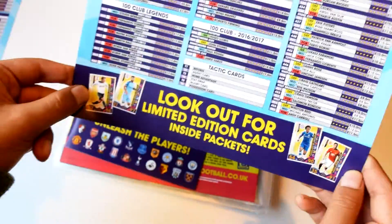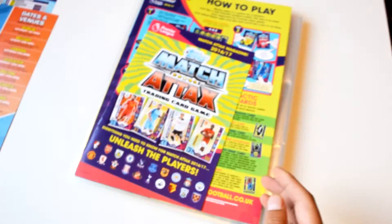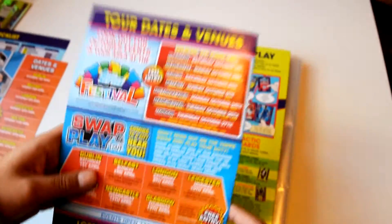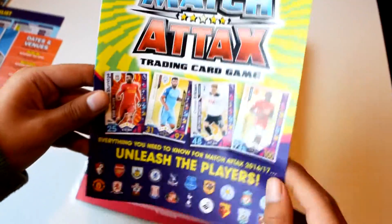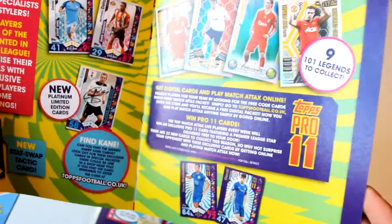It says look out for limited edition cards inside packets — these are some of the rarest ones you can get. And here is the mini magazine which tells you all about the top players this season. It mentions 101 and legend cards.